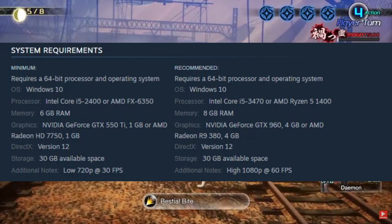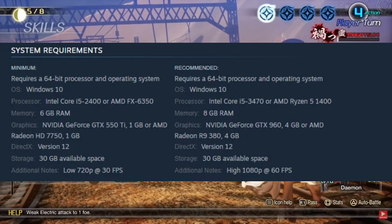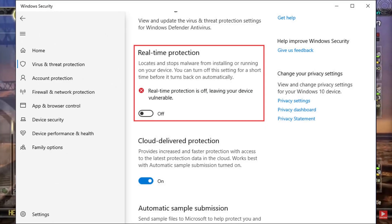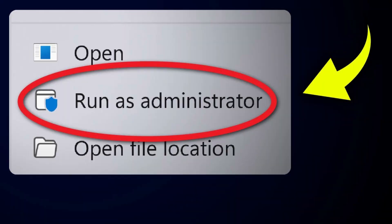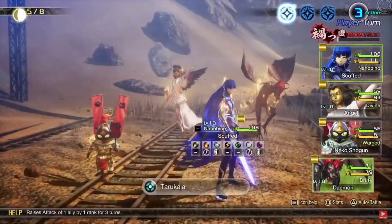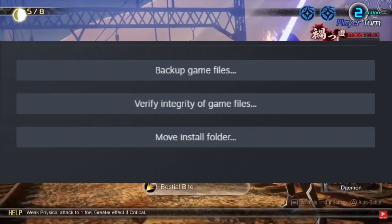First, make sure your PC meets the system requirements for Shin Megami Tensei V Vengeance. Then, temporarily disable your antivirus and firewall. Next, try running the game as an administrator. Install the latest DirectX Runtime and Visual C++ packages, and don't forget to restart your PC. Finally, verify the game files to rule out any corrupted data.